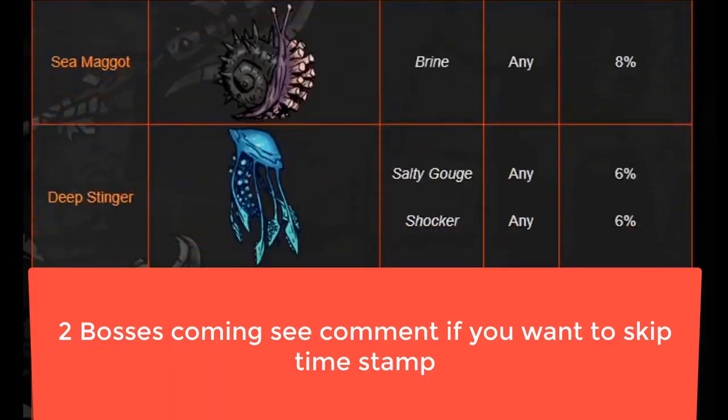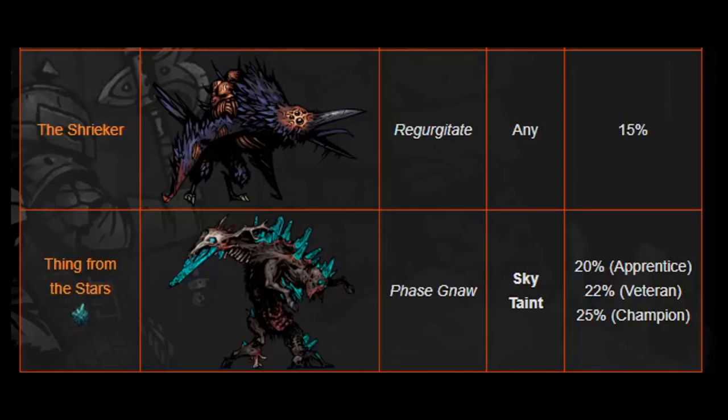Sea Maggot has the Brime ability, which is a flat 8%. Sea Maggots are usually one of the last things I try to kill, so they might eventually get you in the Cove after a couple of runs. Deep Stinger has Salty Gouge and Shocker — both can give any disease and are both just 6%. The Shrieker with Regurgitate is any disease at 15%. And finally things from the stars — Phase Gnaw, Sky Taint — 25% on champion level. I've gotten that multiple times from that boss.